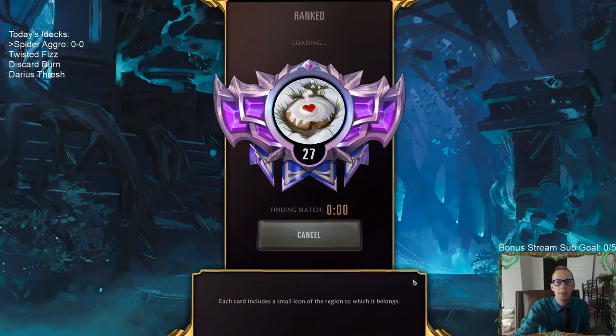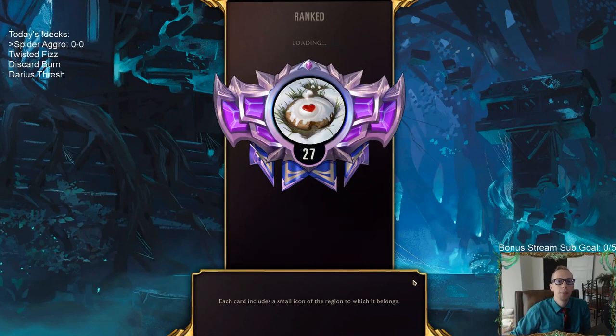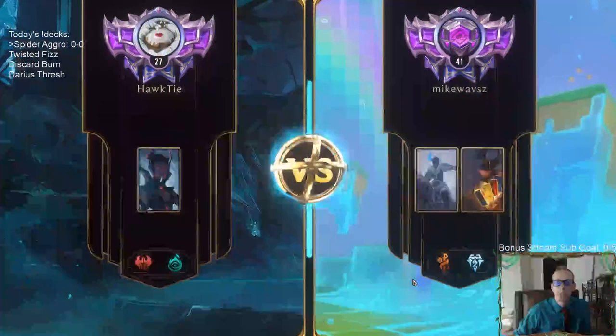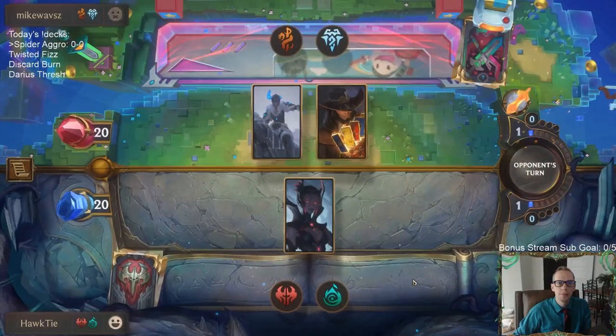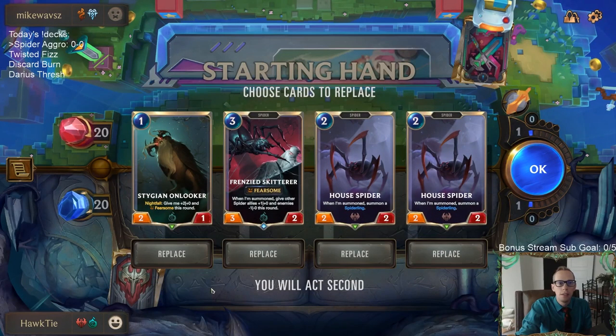We're going to play five games in ranked to see how we do today. We're starting at 27 LP, gone back down the ladder some, but let's see if we can fly back up with these very fast decks. Twisted Fate and Juani - I like that. This looks pretty good, let's keep it.